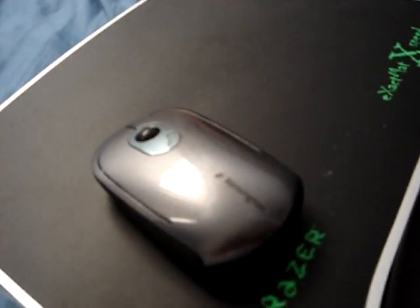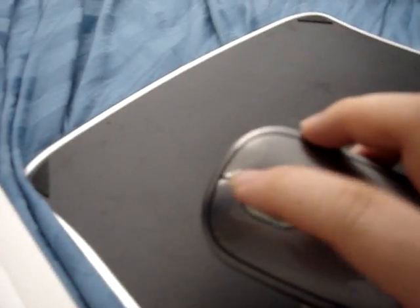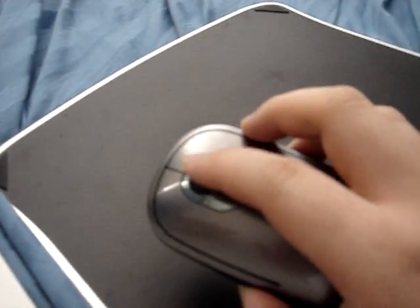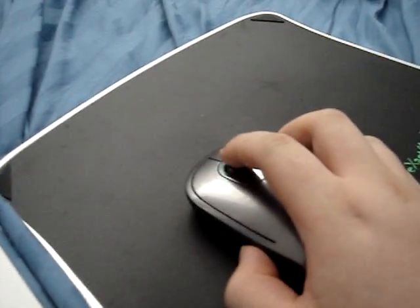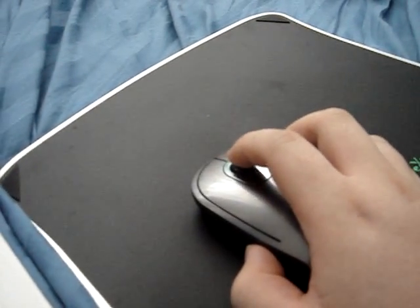The mouse I'm using is the Kingston — it's a slim Bluetooth mouse, and what's cool about it is it has a little — what do you call it — like a roll keypad thing, and you can just switch everything with that.